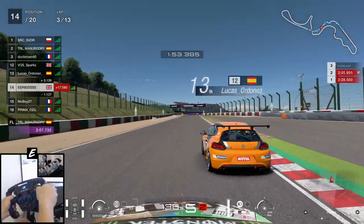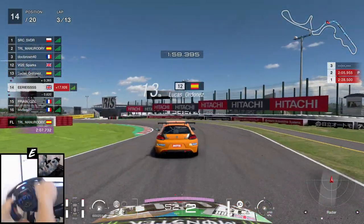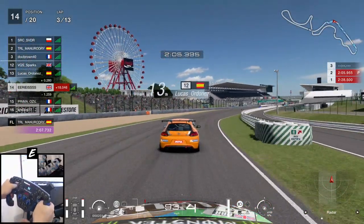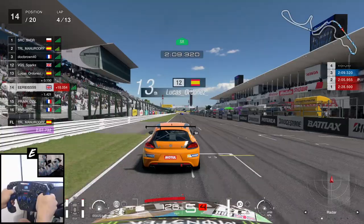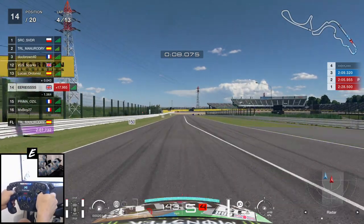In this video, following on from our best ever result in the top split here on Gran Turismo Sport last time out, where we achieved a top 10 result through picking the right strategy, we're here for another FIA event. This time it's a one-make event at a track where I am probably at my quickest. So let's see if we can get in the top split once more, and if we do, let's see if we can upset any of the big boys.